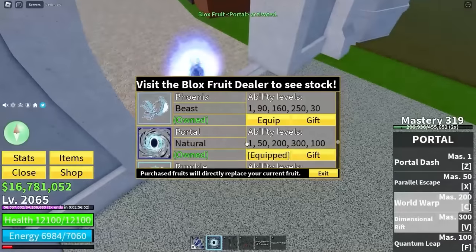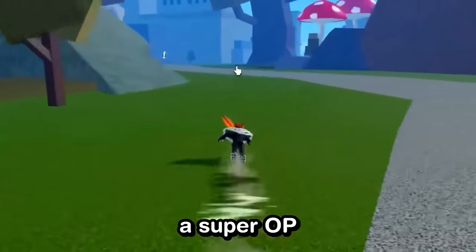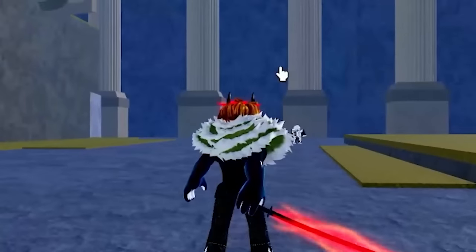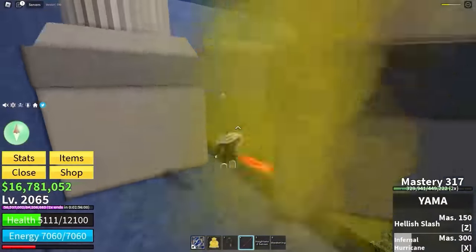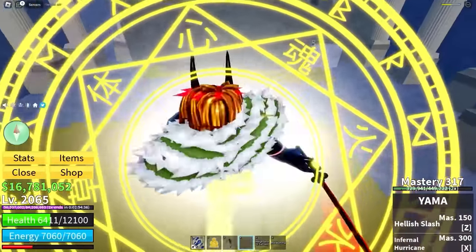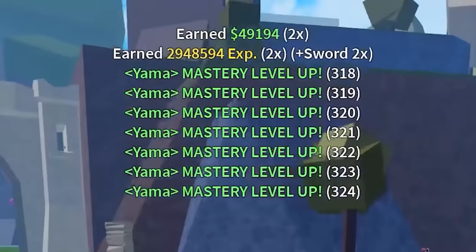I can also fight Longma now — let's go see if he's in his cave. He's supposed to be a super OP swordsman. There he is, standing there with his puny sword. Oh no, what is that move? I don't have that move on this sword — he's like me but better. I'm sorry in advance, Longma, but you no longer get to live. 324 mastery on Yama, and with this kill this will be the final one we need.